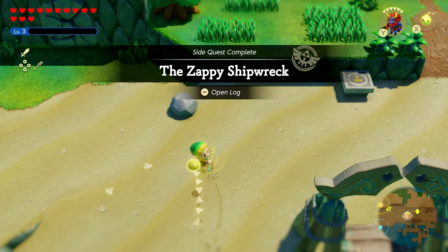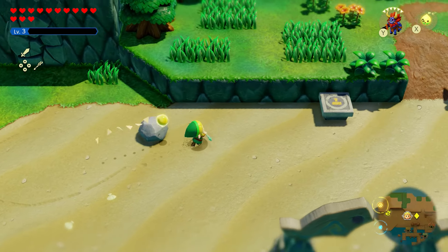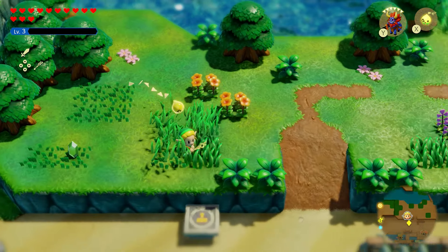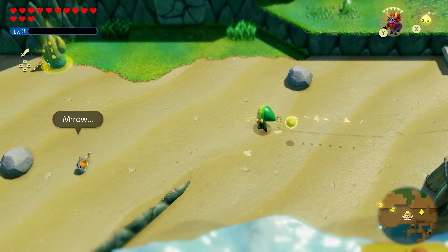Once you've completed the dungeon and defeated the boss, come out and talk to the guy again. He'll give you fairy bottle number three. The fourth bottle we'll save for later since it requires further game progress.